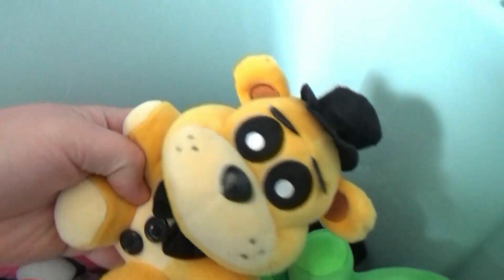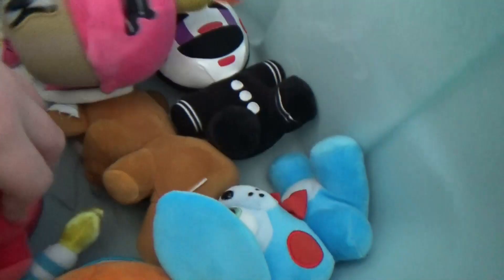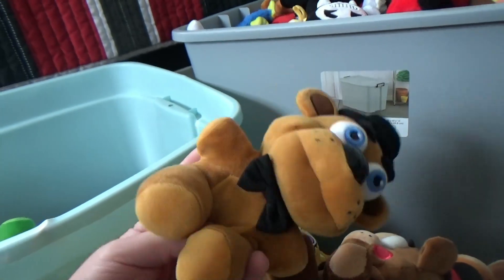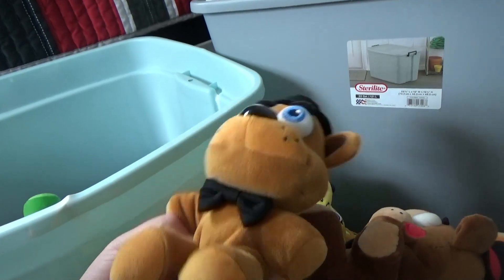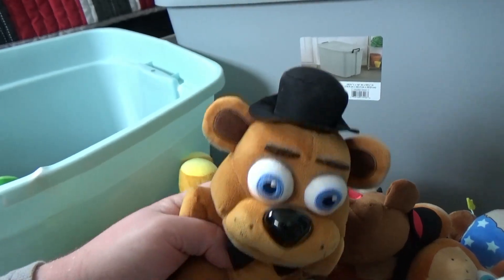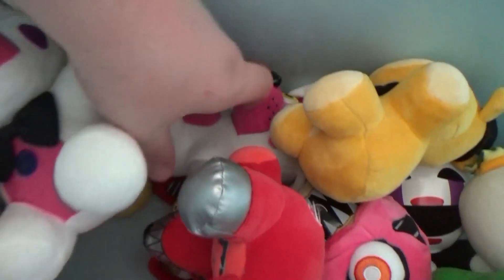We have Candy, Ennard, Nightmare Cupcake, a knockoff Golden Freddy I used to use, the puppets, and Toy Bonnie. Then this is my second Freddy — by the look of it you can tell why I've switched to my newer Freddy, since this one is too old and not doing as well. He might just be a stunt double for dangerous scenes.